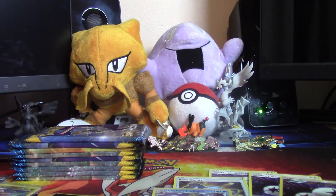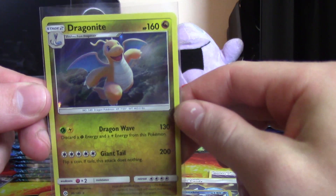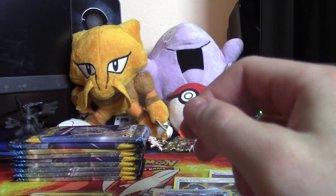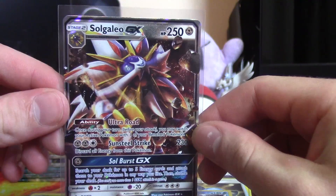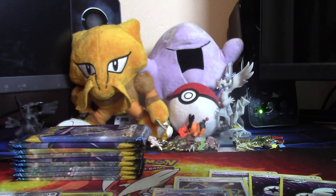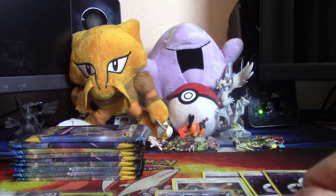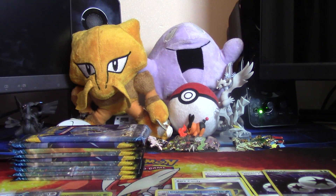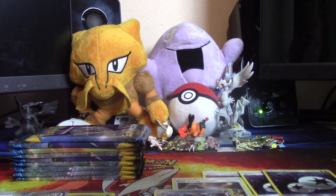So part three is complete. We did pull a holo Dragonite, one of my favorite cards in the set, and the Solgaleo GX - so not too bad. Of course we have all these little cards on the side that I always pick out. I hope you guys enjoyed this video - if you did drop it a like, comment any suggestions you have down below, subscribe for more content and I'll see you guys in the next video.